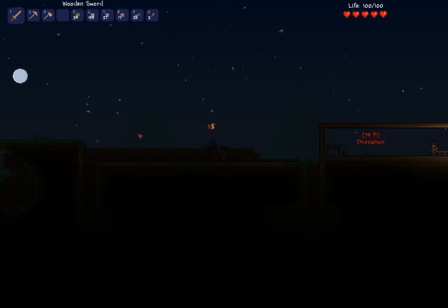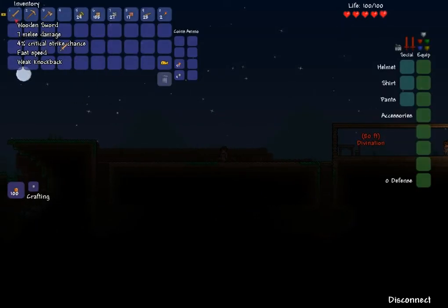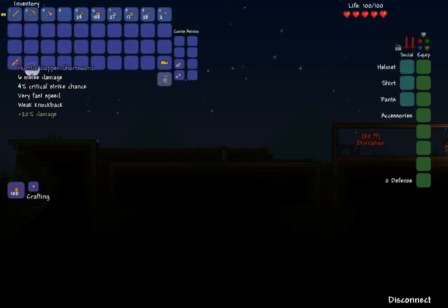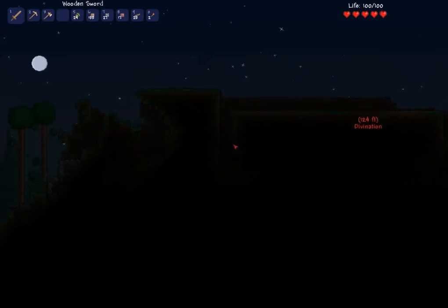Alright, so now I've got to figure out how to put a wall up here. I got a pretty powerful pickaxe — I got Agile Copper pickaxe, 9% speed, 3% crit chance. I don't have anything magical — they're just all normal. I got a normal start, which actually isn't too bad.